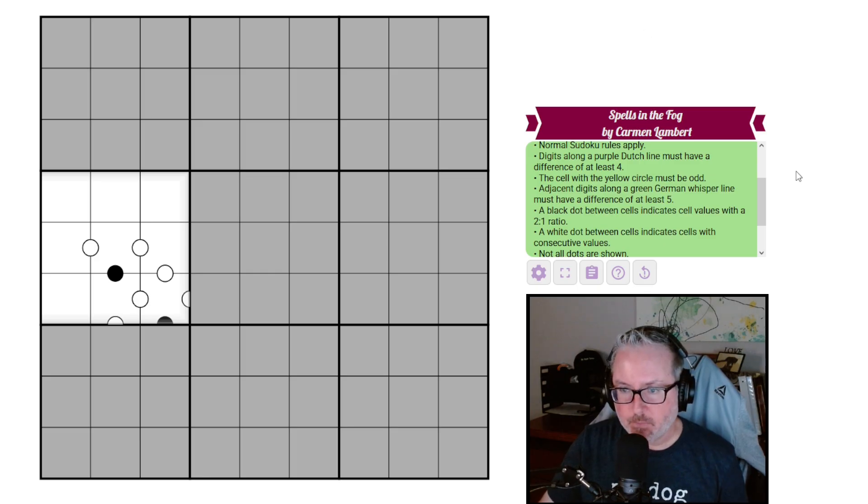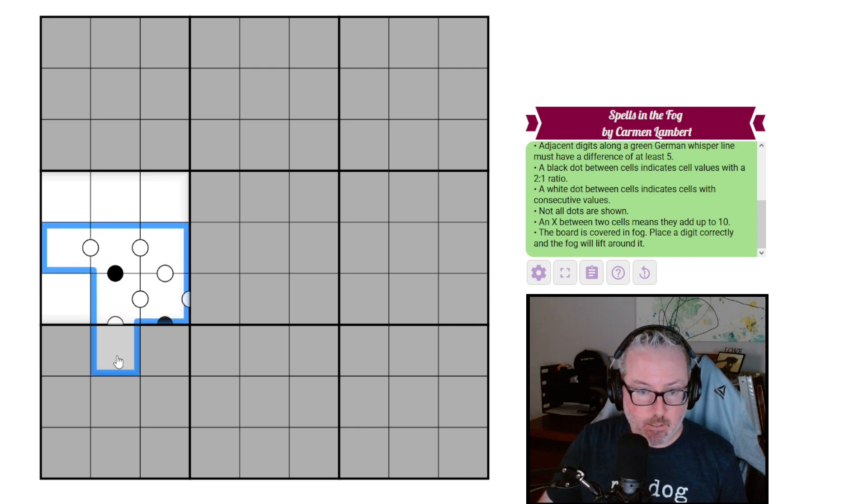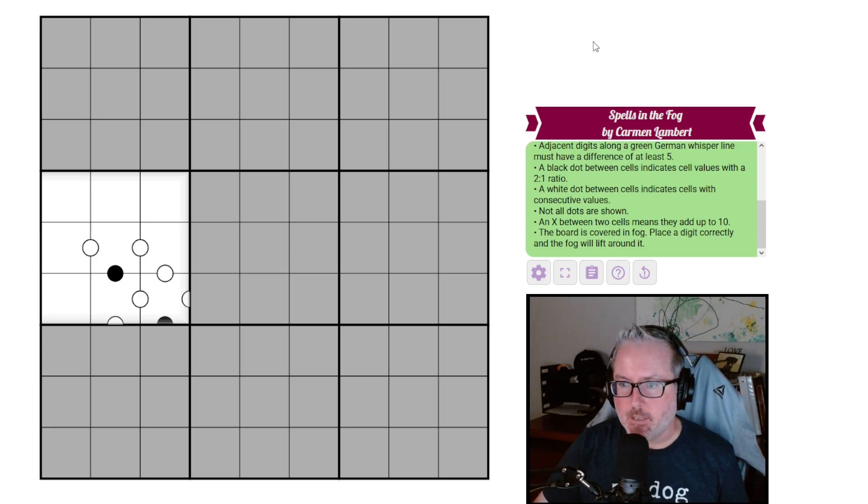It looks like we've got kropki dots: a black dot indicates cell values with a two-to-one ratio, so one of them will be double the other. A white dot between cells indicates cells with consecutive values — we've got a bunch of those. There's no negative constraint, so not all dots are shown. An X between two cells means they add up to ten, so we have the X portion of XV rules. And of course the board is covered in fog — place a digit correctly and the fog will lift around it, giving us more clues to work with.